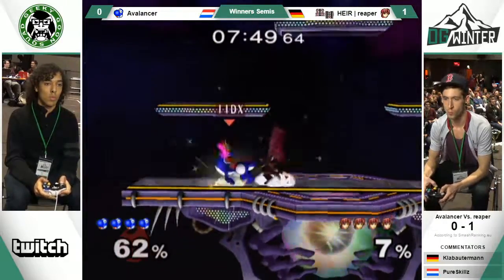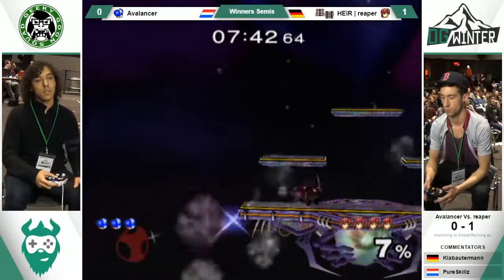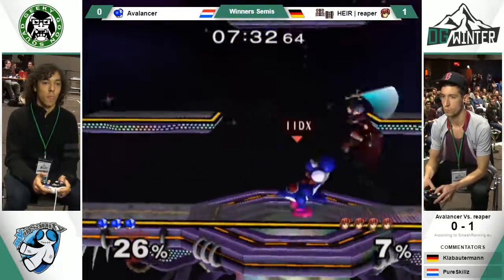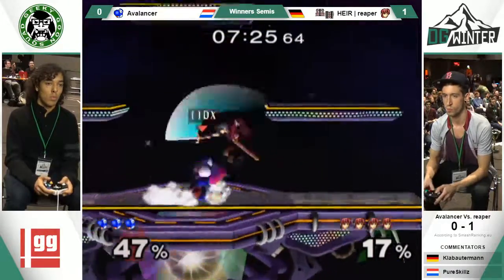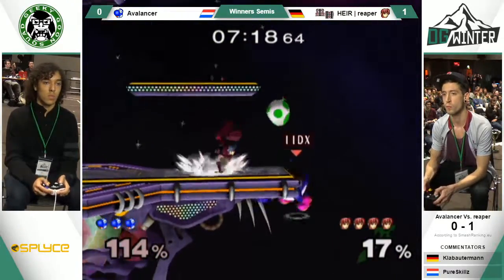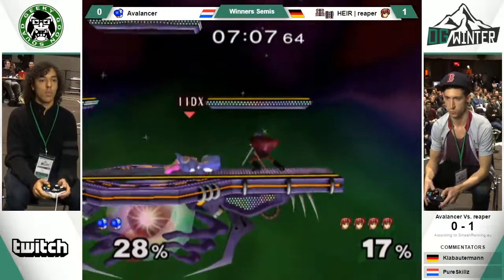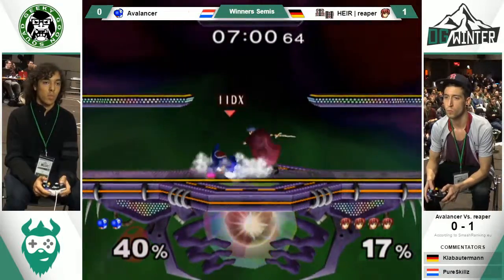Avalancer going back, using the down B really well. This is a dead Yoshi. It's really clever of Reaper to use the Nair there because what it does is bait Avalancer into trying to shield drop, and then the second hit connects. Yoshi without a second jump — not quite dead though. The auto-canceled neutral air is actually really good to stop Yoshi there. Smart down smash — just option coverage, covered I think 3 out of 4 options.